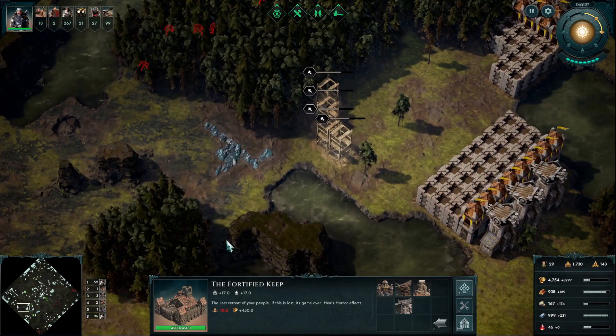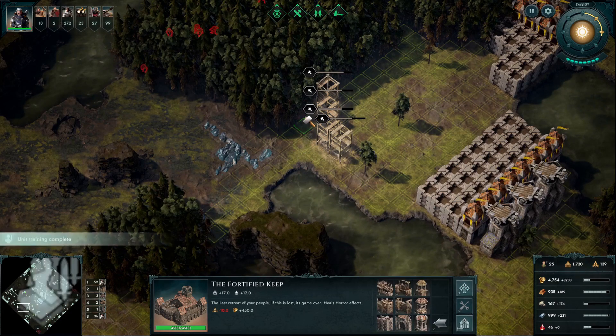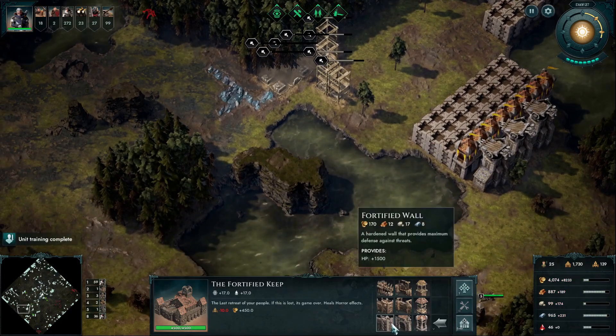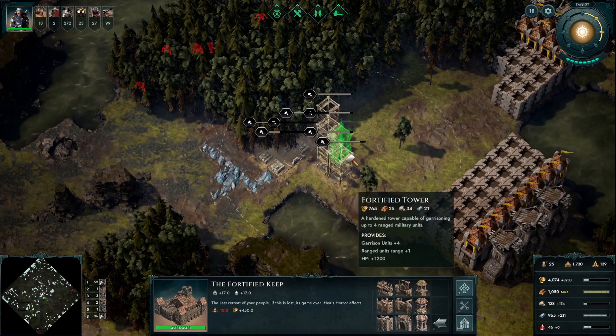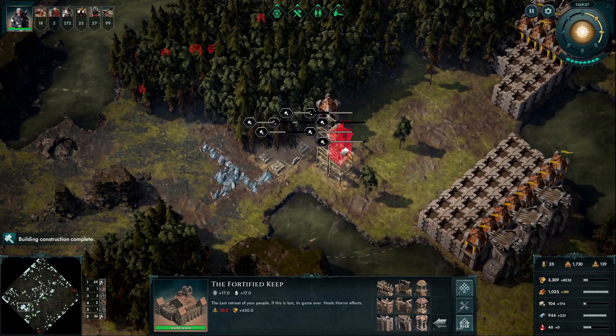I'm looking at how I can effectively handle the other approach because my next threat is from below. Moving back over to the pinch point, I'm going to leave a gap so the units I'm building can get through, and then later I'll go back and plug those holes with walls and extra fortifications. Fortified towers are really really good with arbalists — absolutely amazing.